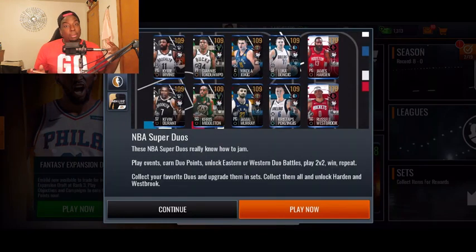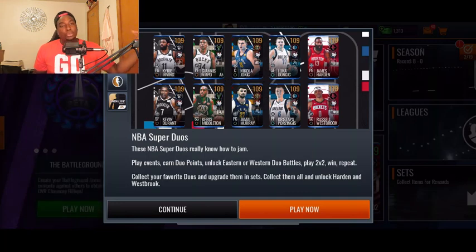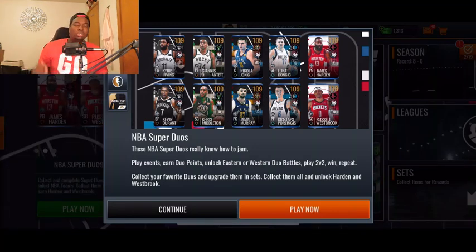EA also dropped a new NBA Super Duos campaign today. If you guys haven't seen my full breakdown that I dropped earlier today, definitely go check that out. Make sure to follow me on Instagram and Twitter — those two links are down below.